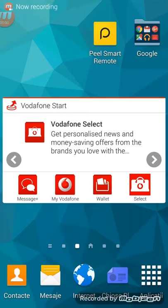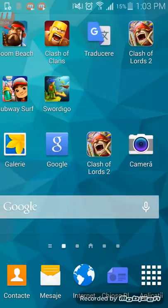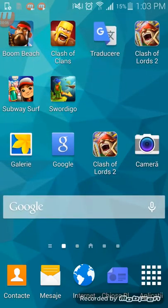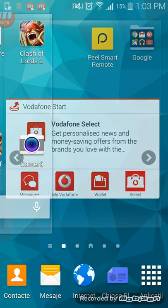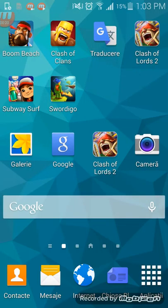This is GamingCookie here, and in this video I'm going to be showing you how to get mods on absolutely any game on Android. The games that I know definitely work are Boom Beach, Clash of Clans, Clash of Lords, Subway Surf, Agario I believe, and Minecraft. So those are the games that it definitely works on.